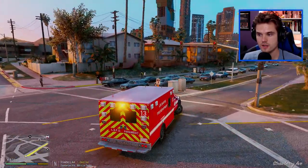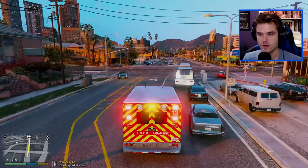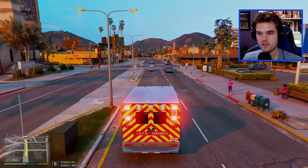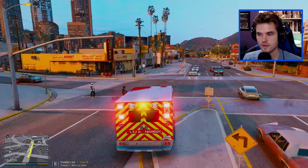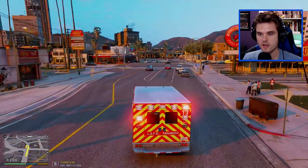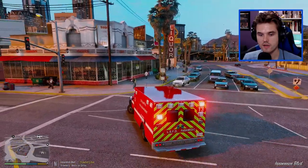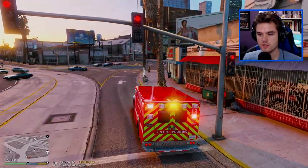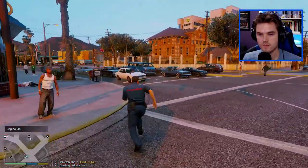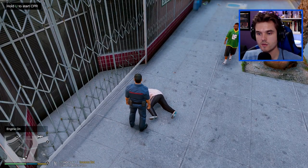There are no details available right now as to what the injuries are - just ambulance requested, so we're going to head over this way. Right up the road here at the intersection of Strawberry Avenue and Innocence Boulevard. Dispatch 3, Adam 10, you can show me 10-23. Looks like potentially they're right down there on the ground - let's jump out and try to help them. Looks like we got somebody right here - patient appears to be possibly dead. We need to perform CPR.